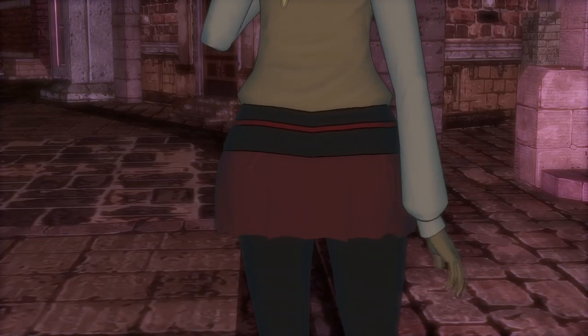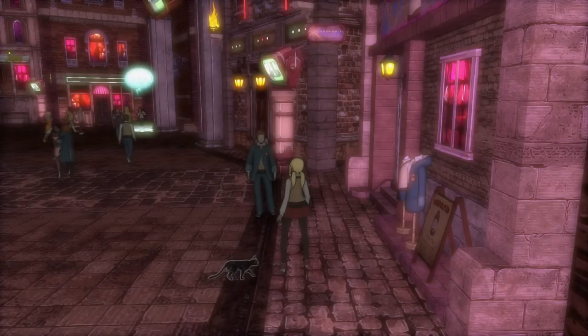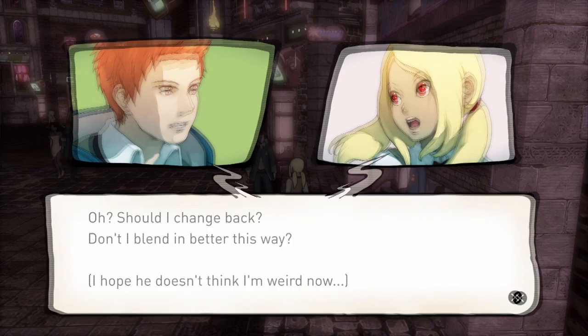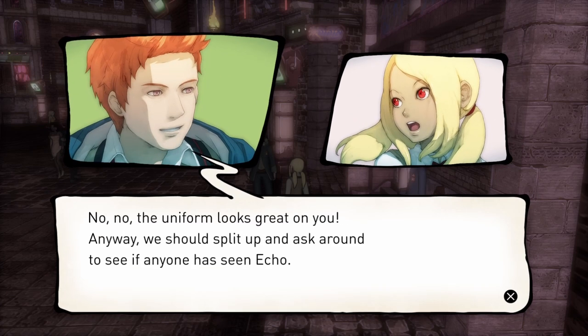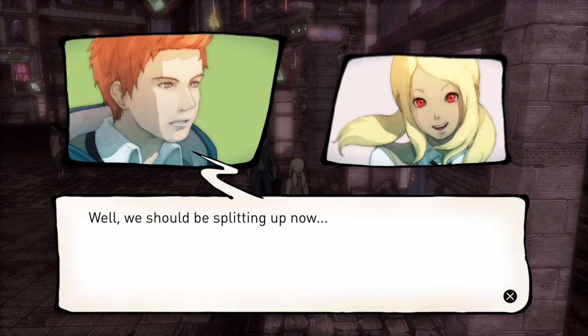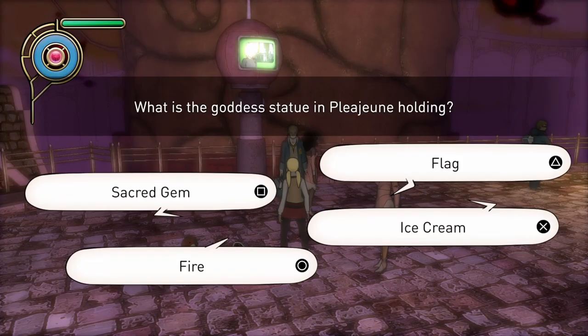Episode 7 starts with Kat meeting Newt at the uniform shop. Newt tells Kat about his friend Echo, who has disappeared. Once the conversation finishes, Kat will be wearing a school uniform. The mission starts with talking to students about the whereabouts of Echo. Some students will offer information while most won't. One student will be suspicious and will ask you three questions.